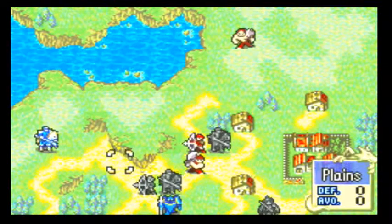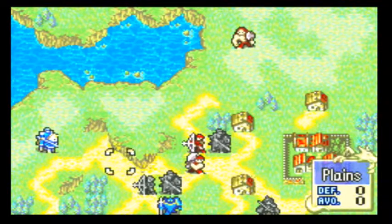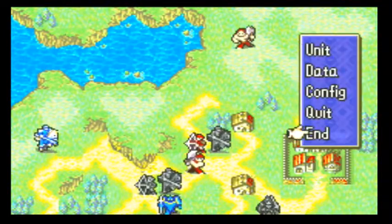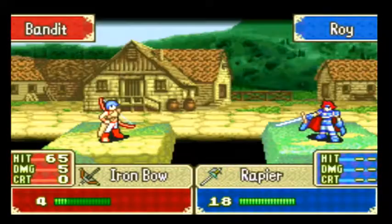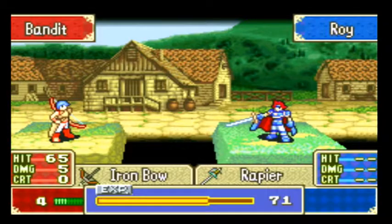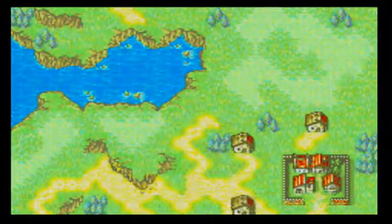Welcome back to Drew continues the tutorial. It's still your turn, but you should just click in. He wants to shoot Roy. 65, he might hit. Roy took some damage. I can't believe Roy didn't dodge an arrow. Archers have good accuracy, that's why.